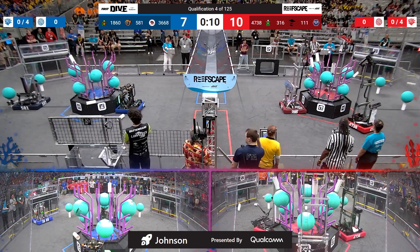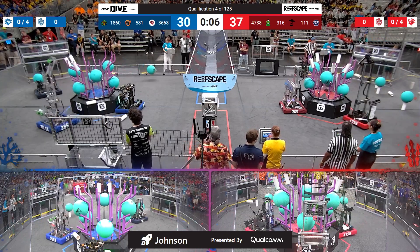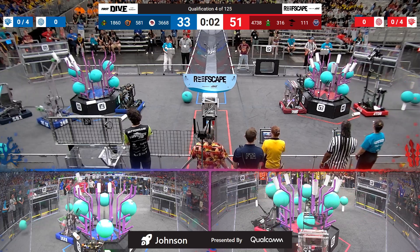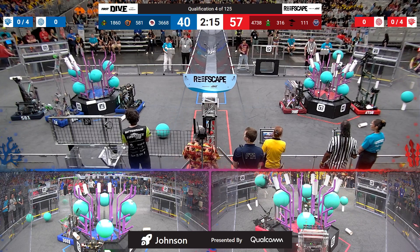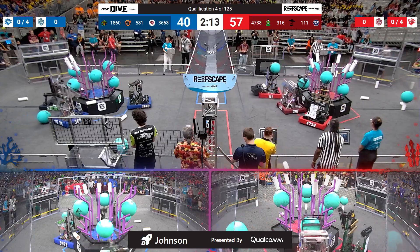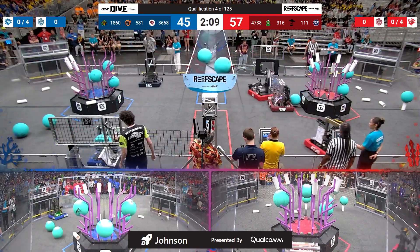It's autonomous. Everybody moving here, scoring on both sides. Lots of coral being put up high at level four over on the red side, also on the blue side, as we enter into teleoperator mode. Advantage red, 57 to 45.